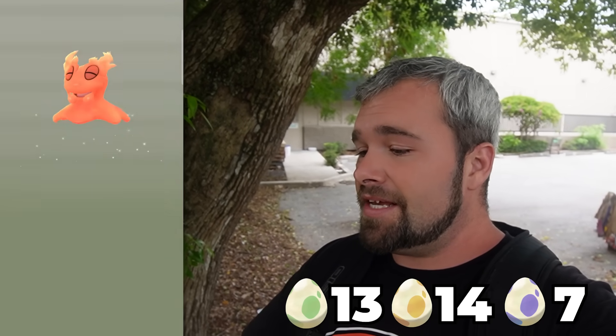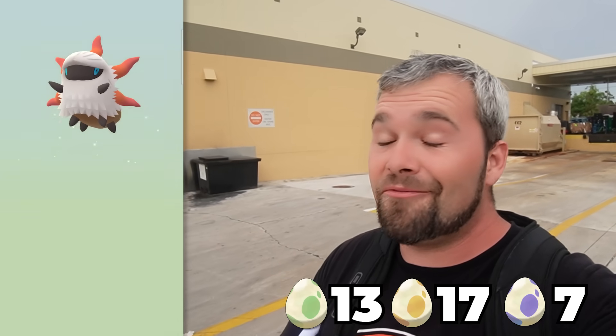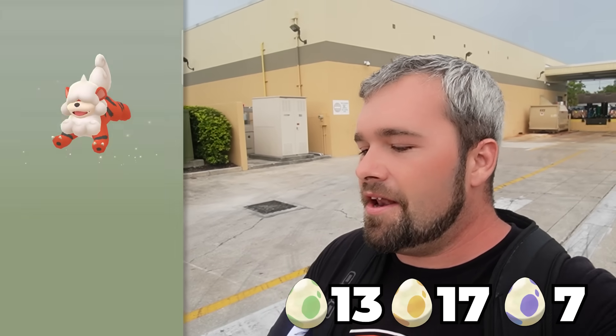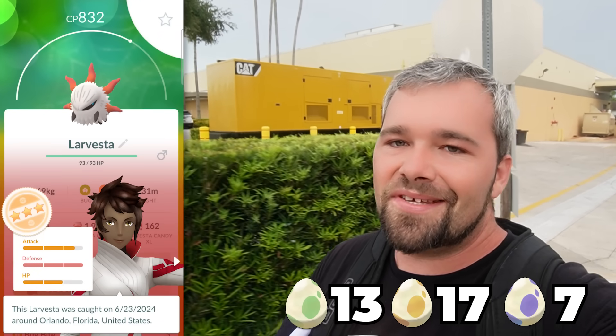Two 2s — a Slug and a Grellith. Three 5s: a Larvesta — love to see it. Number two is a Litleo. And this last one is a Hisuian Grellith. The Larvesta is an 832, so it's a 13-15-10.